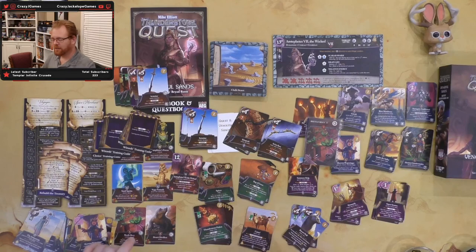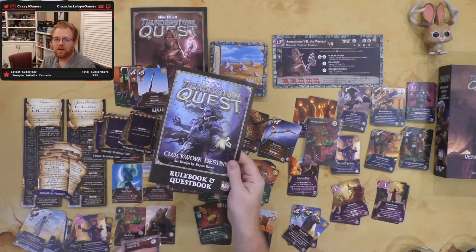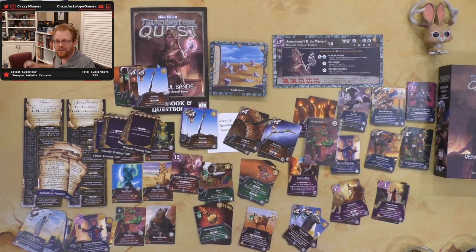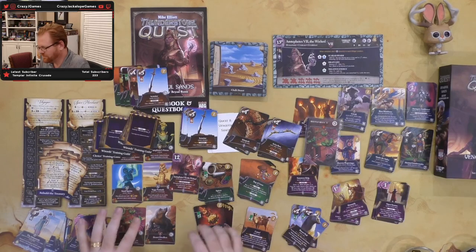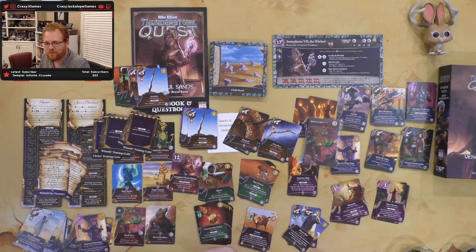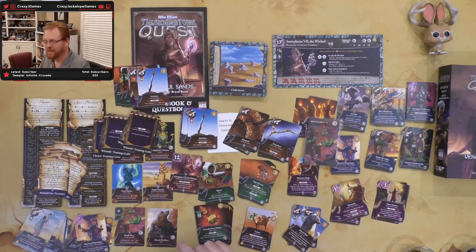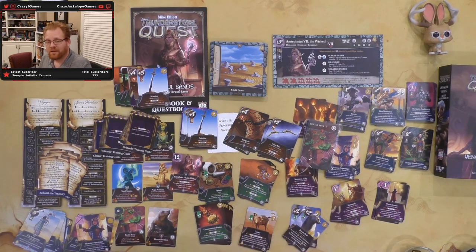Next up is set number nine, Clockwork Destiny — we'll go through those cards in the next episode. Let me know in the comments which cards you think are really cool, or which ones you'd never use or find too annoying to play with. Thanks for watching!